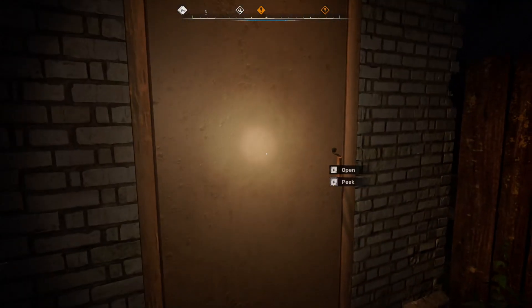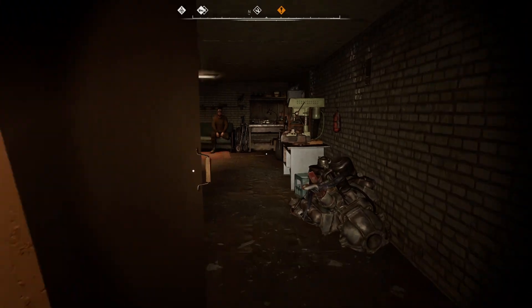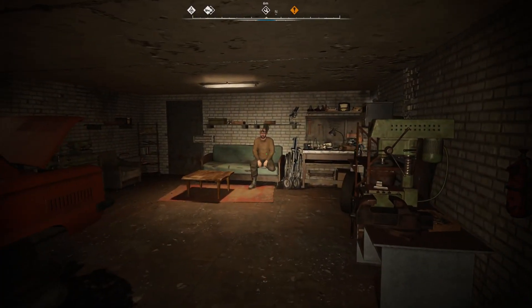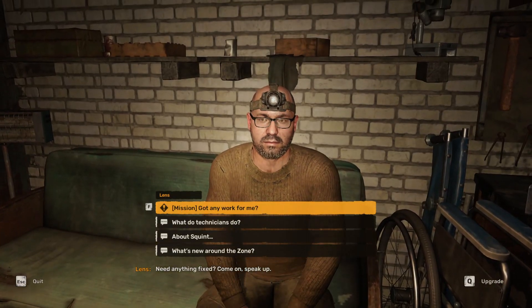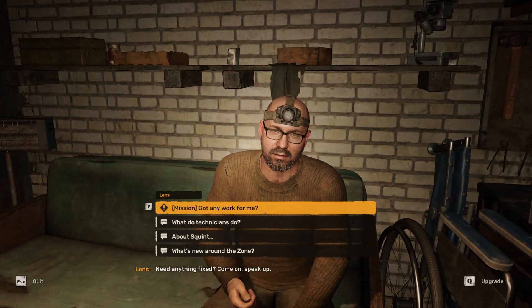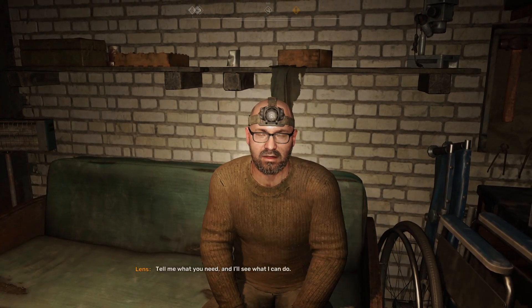I will also show you where you can buy some weapons in this video. In here, in this garage, is a guy called Len sat on the couch. Talk to Len, and then on the bottom right-hand corner you can see there's a keybind — which for me is Q — to upgrade.